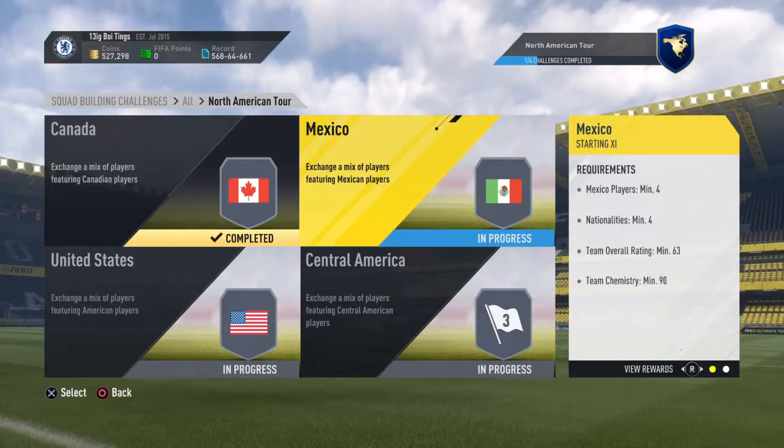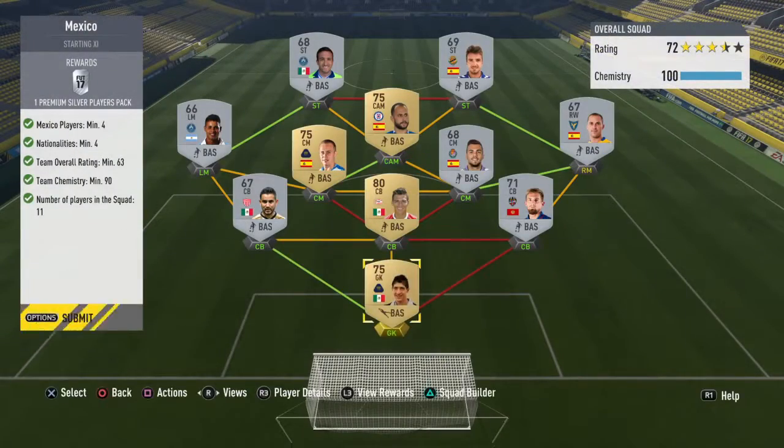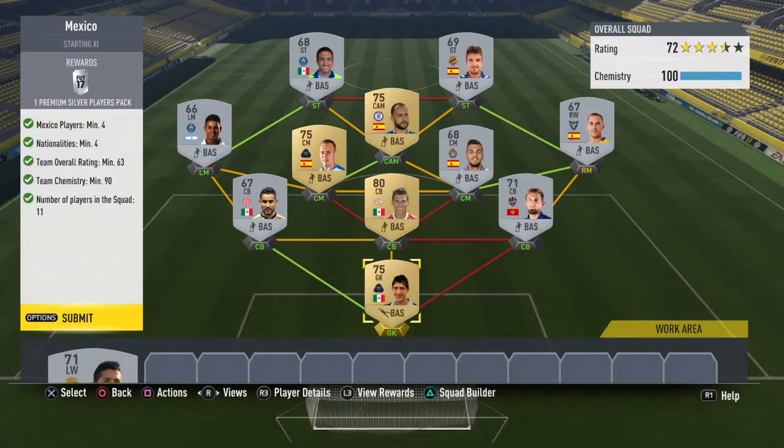Most of these can just be done by going on the market and buying bronze players. You might want to wait a little bit before doing these, because fresh off the SBC release the players are going to be more expensive.